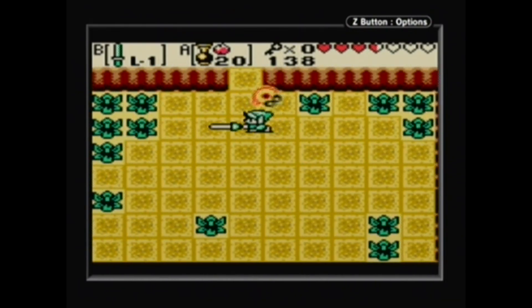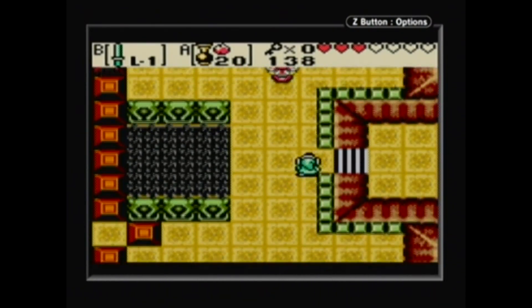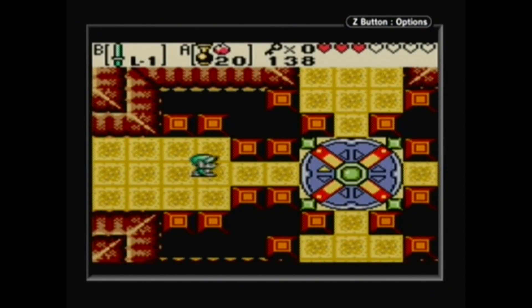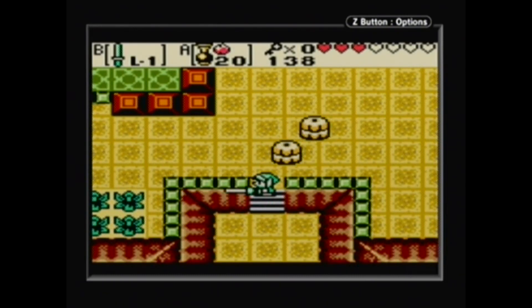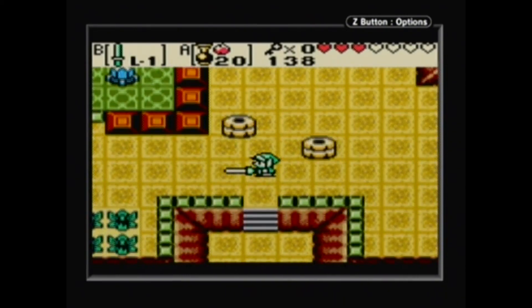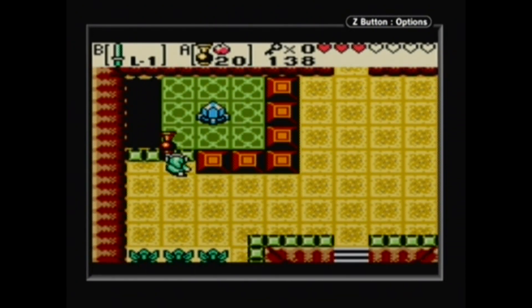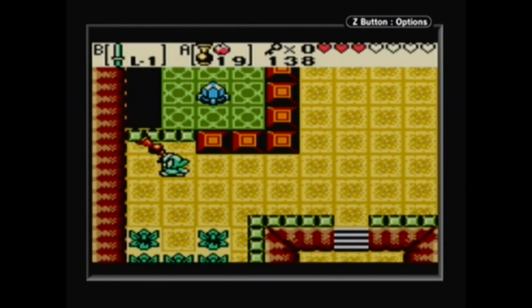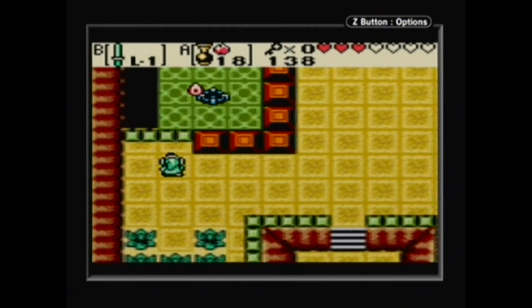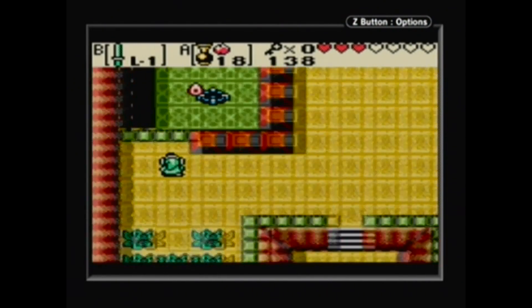I had trouble getting the last crystal taken care of. You see, the crystal up here — when I first played this game, I did not know you could aim diagonally. I never tried turning my aim, so I always tried to figure out some other way to hit this crystal. When all I had to do was turn left just a little bit. That took me so long to figure out when I was a kid, because the game didn't tell you you could go diagonally.